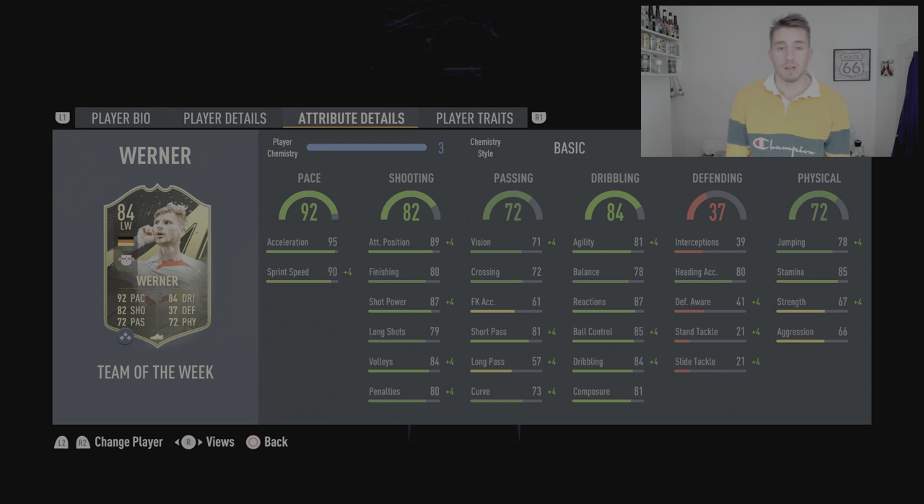Passing at 72 — I'm going to increase that to about a 75, because I did actually notice he made some good passes. It's the short pass that's bringing it up and that's the one I noticed the most anyway. 84 dribbling feels about right, but it could probably be increased to 85 or 86. His dribbling — he did feel like he was able to beat players. You saw in the clips, people weren't even able to get near him. That's a combination of his pace and dribbling, and it's just absolutely phenomenal. One of the best dribblers I've used in the game. I won't touch defending — he's a forward player. Physical I'll probably leave the same; strength could be increased slightly.